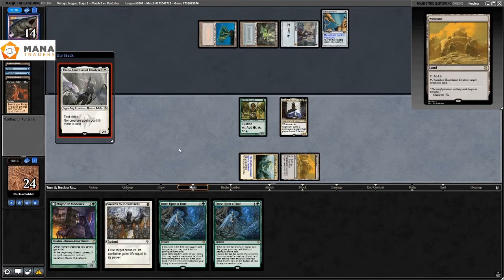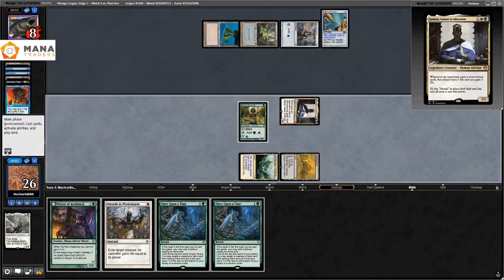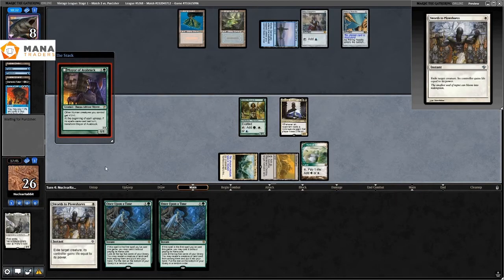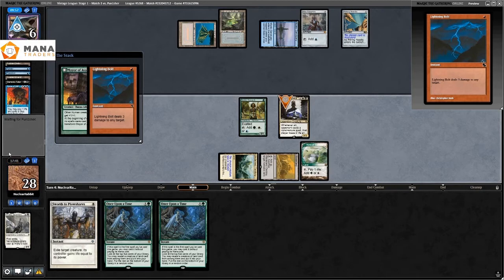I would love to have more ways to interact with their lands — if there were a Human that just destroyed a land I would actually probably run it. They Force of Will my Thalia as I'm trying to choke them out. Mayor of Avabruck comes in. They Lightning Bolt the Combo and go to four life. Noble Hierarch goes in to attack.